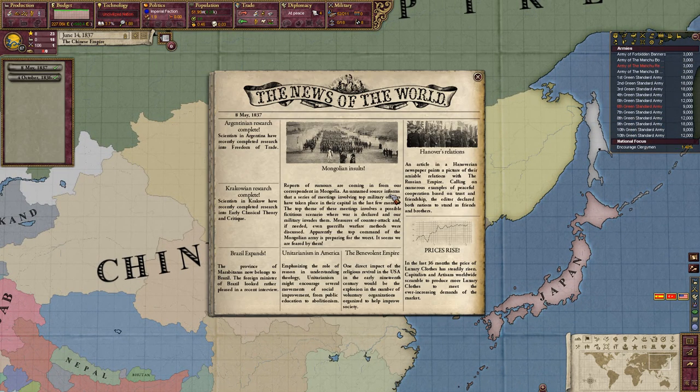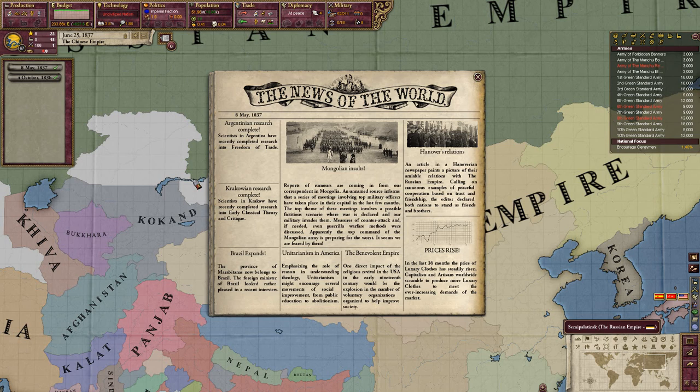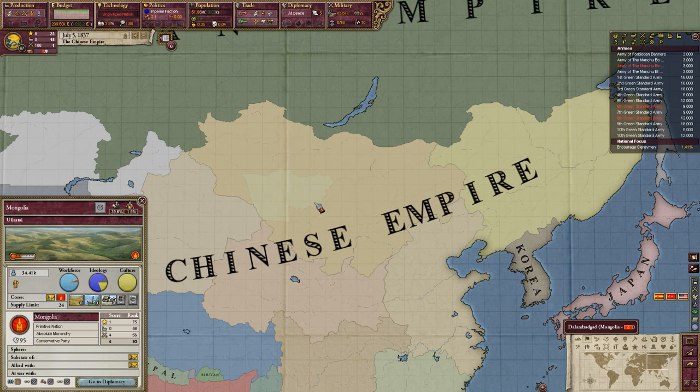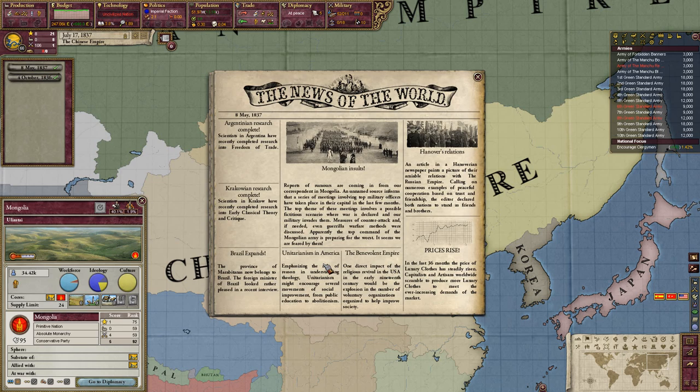What's in the paper? Mongolian salsas — wait, Mongolia, aren't you a sub-state of mine? Some kind of Mongolian event. There was terrorism in America. Hanover is getting closer with Russia. Classical theory and critique in Krakow.